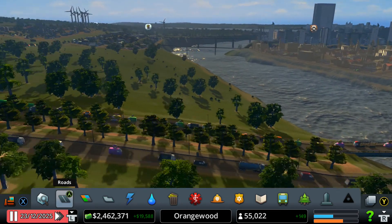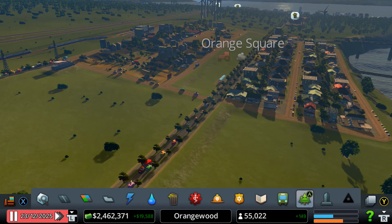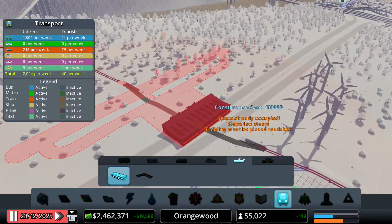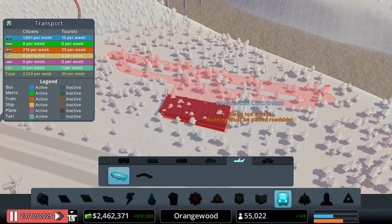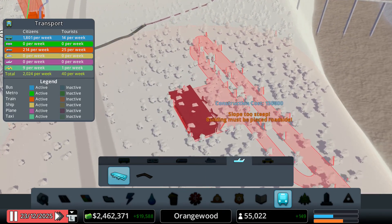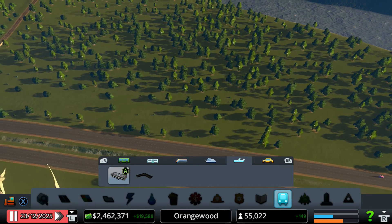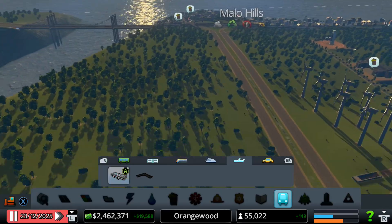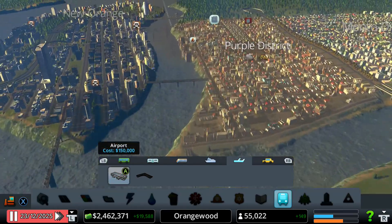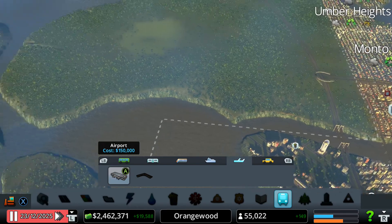If you remember from the last video, I was thinking about placing an airport. But I have one problem — I was kind of worried we're not going to have a lot of flat land. If you can see the little red text, it says 'Slope Too Steep,' which means this area right here is kind of uneven, so the only option is we can only place it like that. I really have to find another area or a different place to build this.